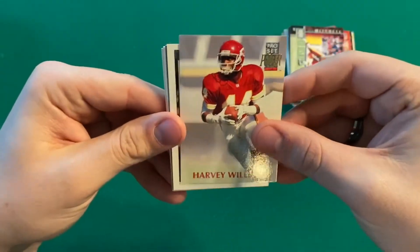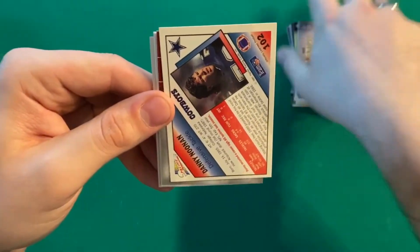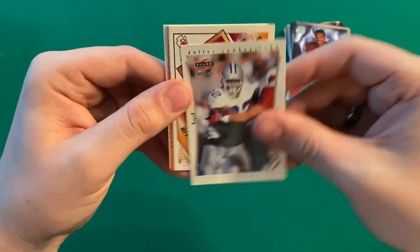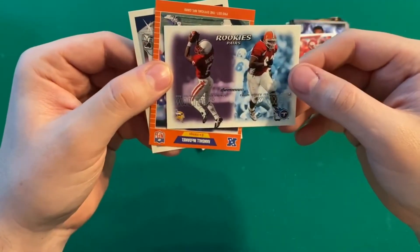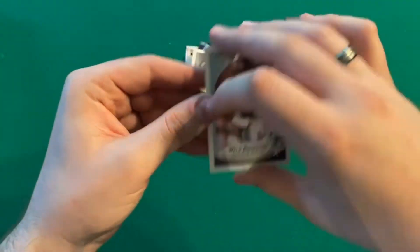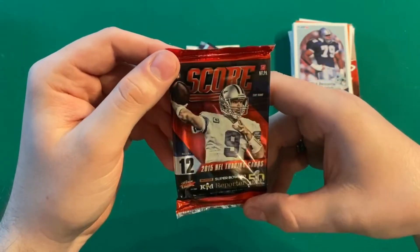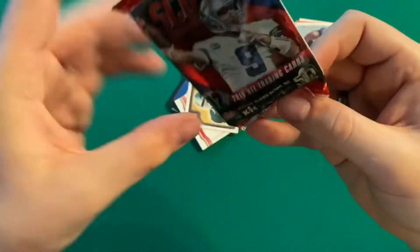There you have it - Jalen Collins. We got quite a bit more cards to go through in this first stack so we'll try to speed it up. Eric Allen, we have a Peerless Price - he was pretty good with the Falcons back in the day - a defensive tackle Danny Noonan, Jason Campbell, Tony Tolbert, Todd McNair, a Rookies Pairs of Troy Walters and Kinney, Randall McDaniel and Willie Brompton. That's just the first part of our stack. Next up we have a Score pack 2015 with Tony Romo on the cover - should be 12 cards.